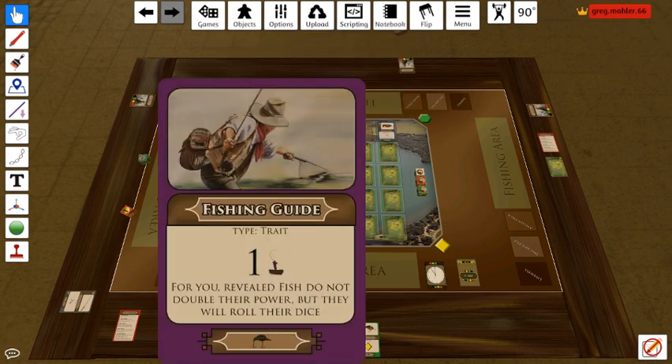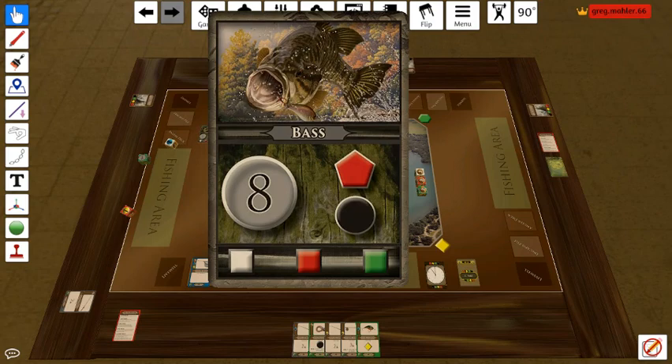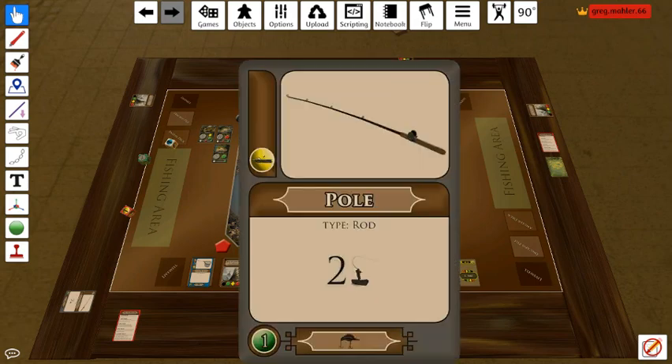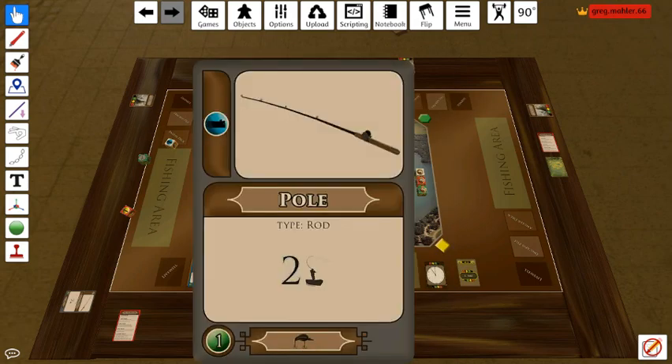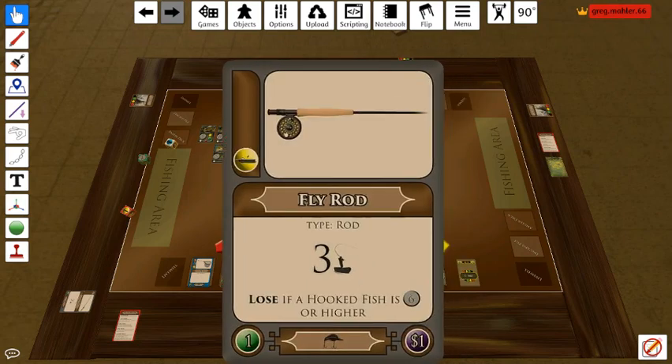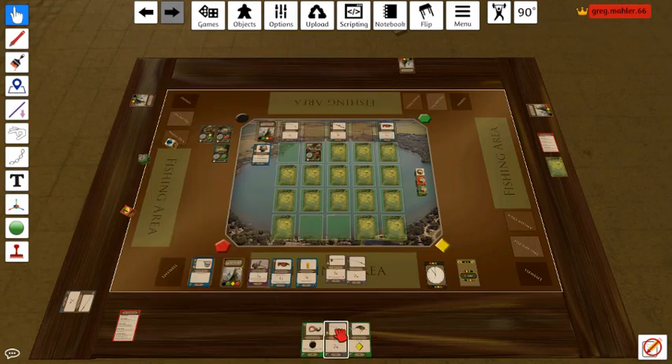Now we can start to use our fishing guide power to go after this one again, since it's not going to be 16 — it's only 8. So if I can get 5 more power, which I can, I've got 3 there and 2 here. I've got a boat and an obstacle icon. I'm going to extend myself a little bit, but I'll go ahead and try once again — playing that for a total of 8 power.